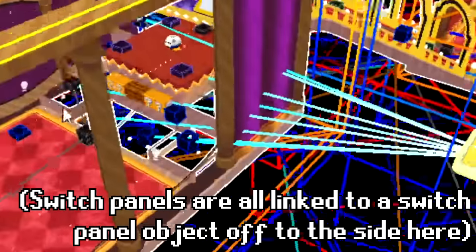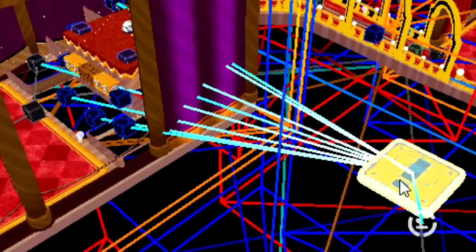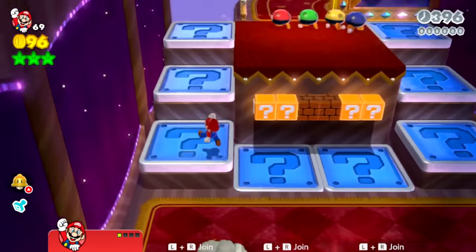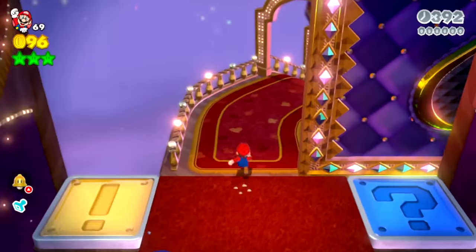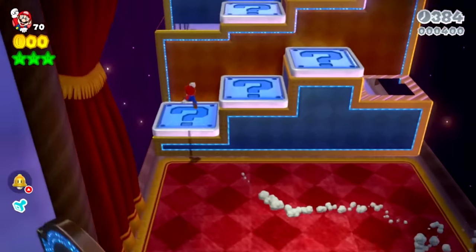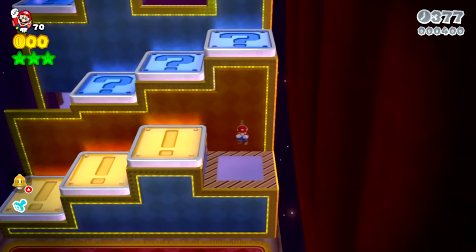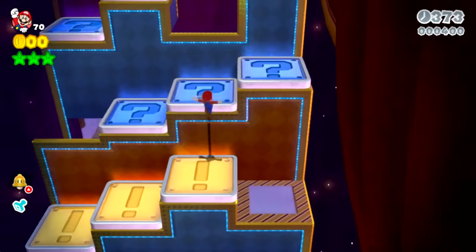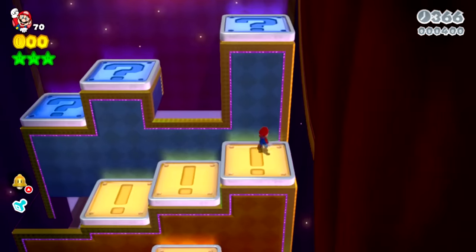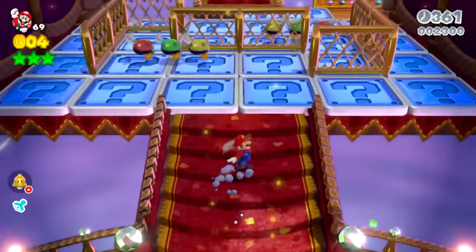In World 1-5, Switch Scramble Circus, the panels you have to step on are all linked to an invisible panel object off to the side. If you move the wall aside and continue through the level without activating all the switches, you are able to make it through — but some things later in the level are connected to the switch that activates when you step on all the panels, so things get a bit weird. There are no enemies, and the jump panels surprisingly aren't loaded in — though you could still stand in their spots normally. The panels for activating the next door still worked, but when I moved all doors aside to skip the panels entirely, the next part of the level didn't load.